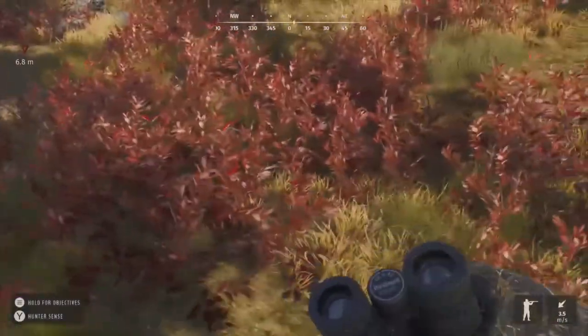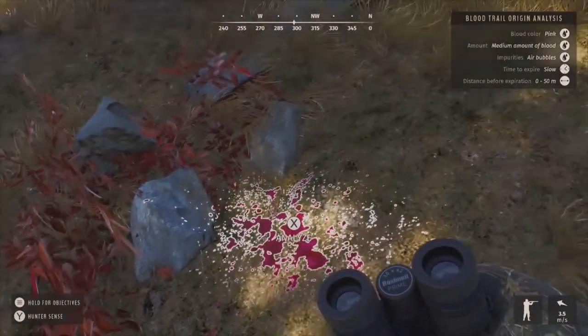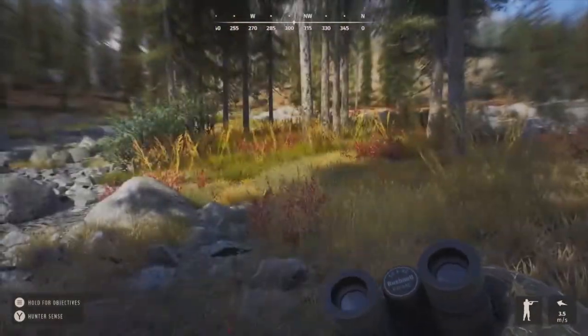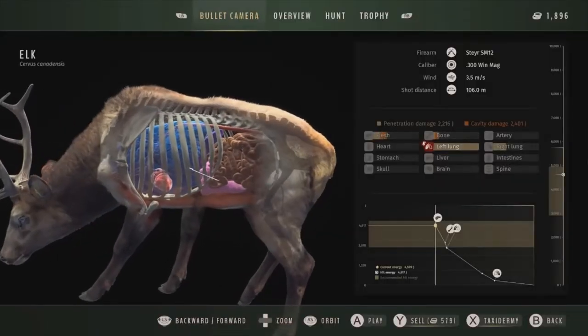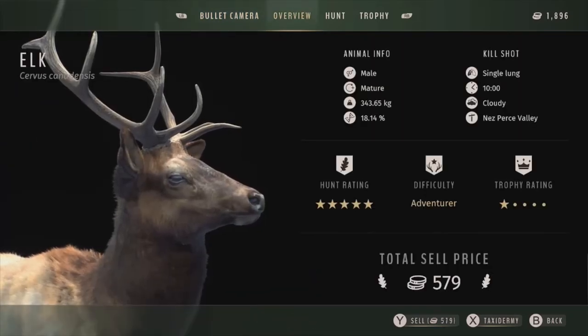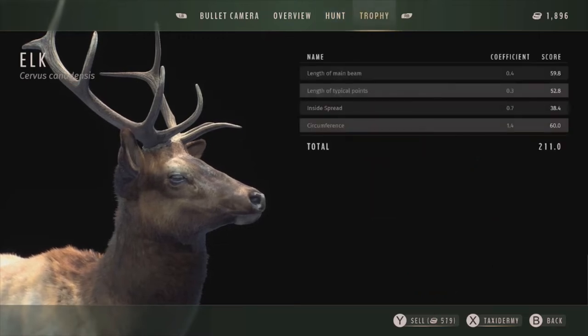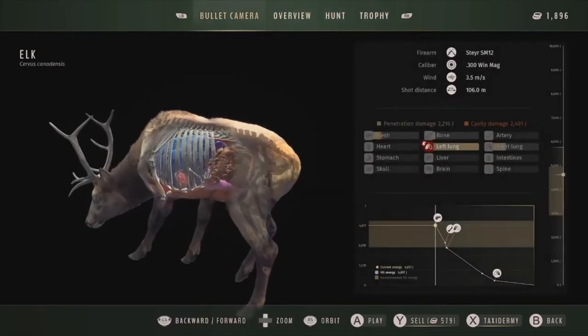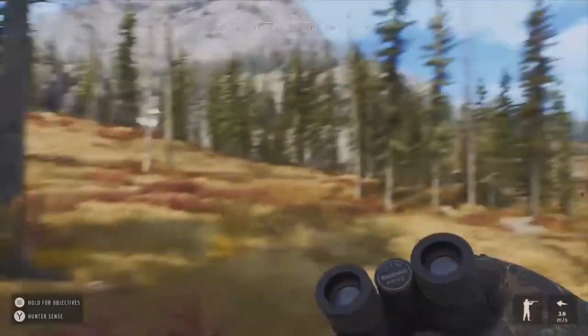Here's our elk right here — got him in the left lung and the right lung. He is our mature but only 18.14 genetics — really, really bad genetics. 579 for the total selling price — not half bad, didn't lose much meat. 211 for his total score — a very small elk. Going to sell him and move on.